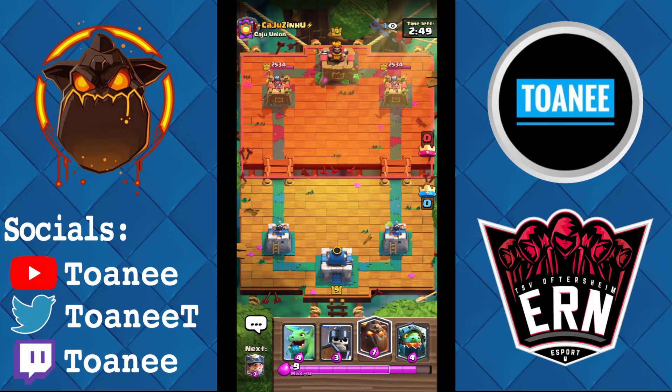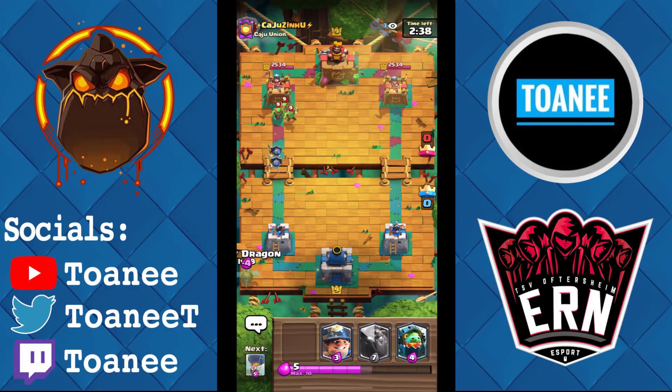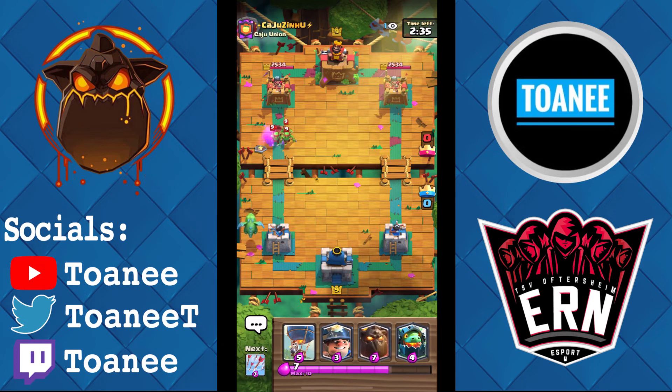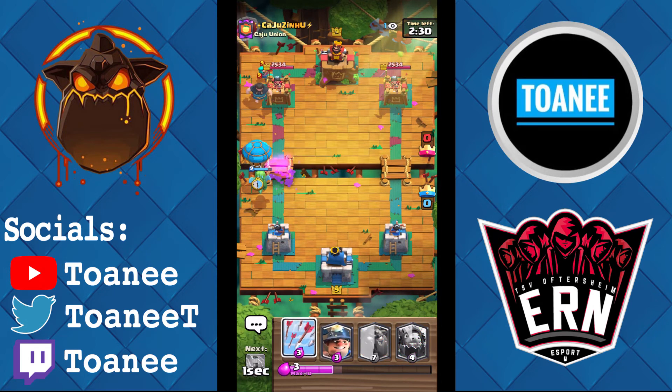We're going to Hound here unless he plays something. He plays — we're going to Guards. He's got Goblin Barrel — that's fine, easy cleanup. He's got Spear Goblins — we're going to just Baby Dragon here, don't want to leak elixir. I'm trying to think about bait decks that have Spear Goblins and Goblin Barrel. He wasted his Rascals.